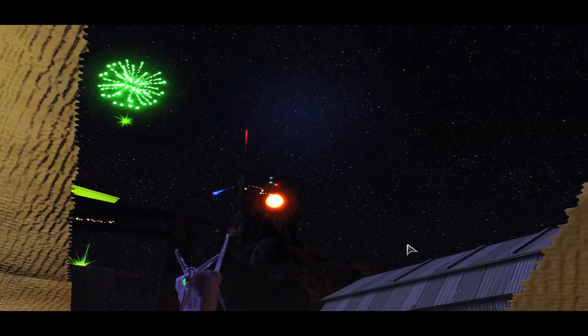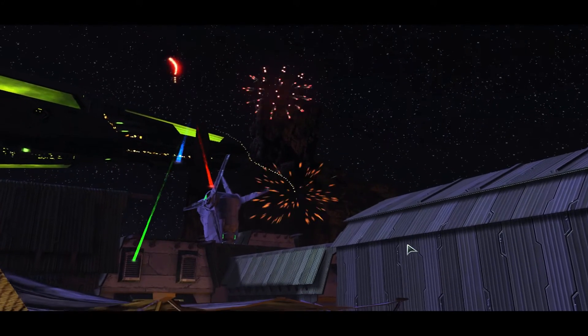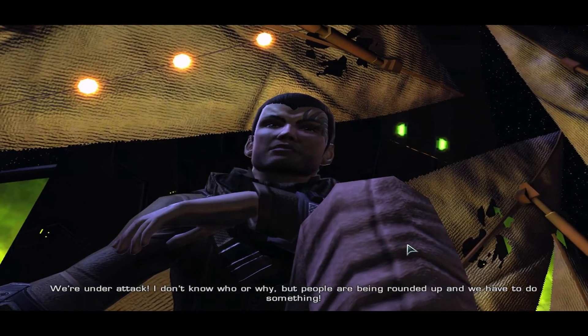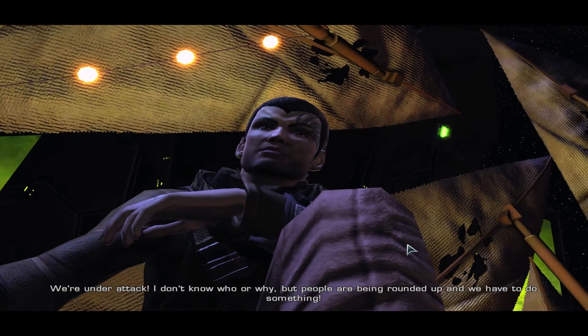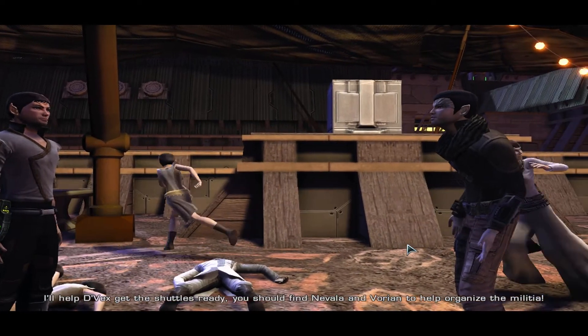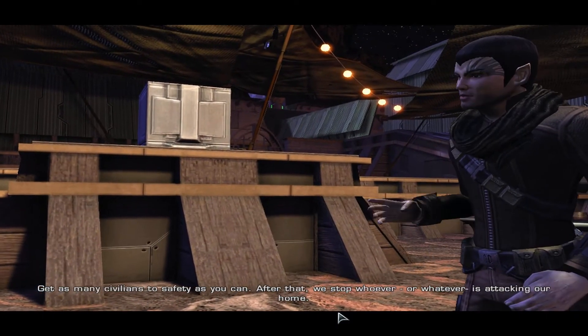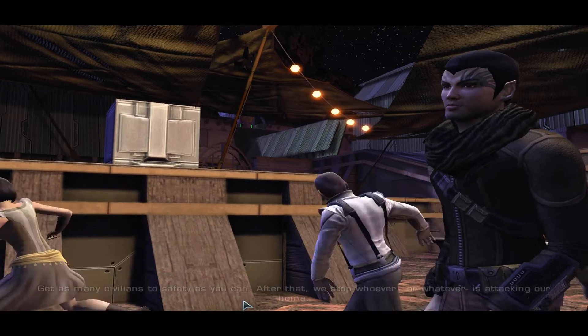We'll need cover now as missiles come down like that. Hey — hey, are you hurt? Yes. We're under attack. I don't know who or why, but people are being rounded up and we have to do something. I'll help Vex get the shuttles ready — you should find Nivala and the others to help organize the militia. Get as many civilians to safety as you can. After that, we stop whoever or whatever is attacking our home. That's definitely not the Borg.